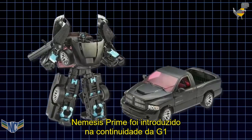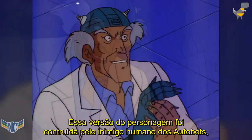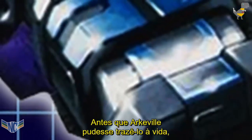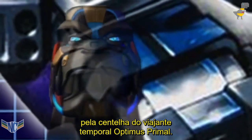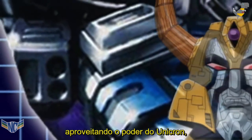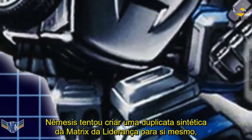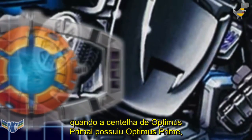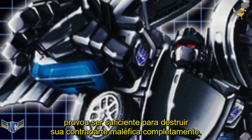Nemesis Prime was introduced into Generation 1 continuity by the Transformers Alternators toyline in 2006. This take on the character saw him constructed by the Autobots' human enemy, the cyborg scientist Doctor Archiville. Before Archiville could bring him to life, Nemesis Prime's body was temporarily used as a host by the time-travelling spark of Optimus Primal. After Primal's spark was eventually forced out, Archiville succeeded in giving life to his creation by tapping into the power of Unicron, and Nemesis went on to overthrow Megatron and seize command of the Decepticons. Nemesis attempted to create a synthetic duplicate of the Matrix of Leadership using the life force of human beings, but he was stopped when Optimus Primal's spark possessed Optimus Prime, and the combined power of the two Optimuses proved enough to destroy their evil counterpart completely.